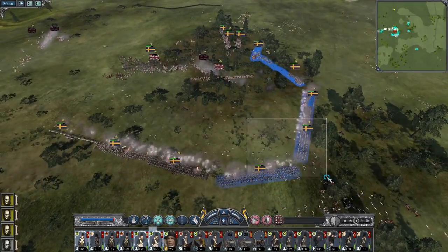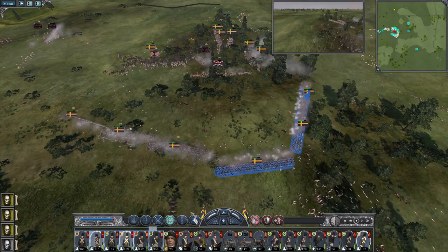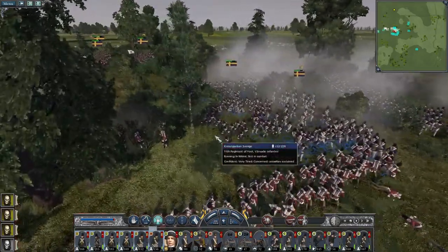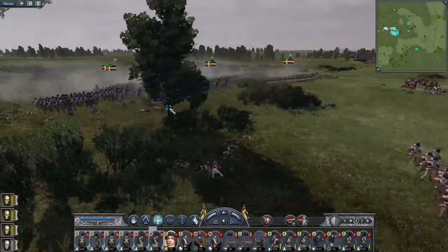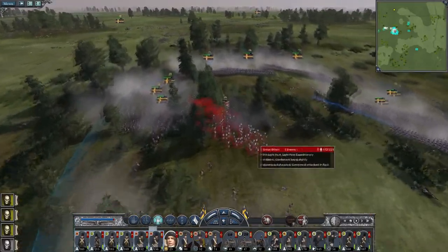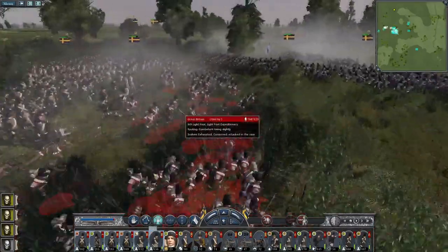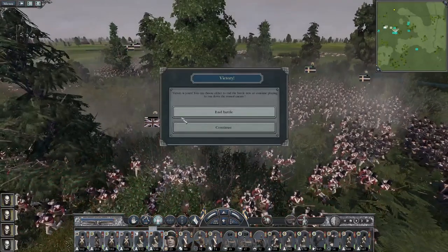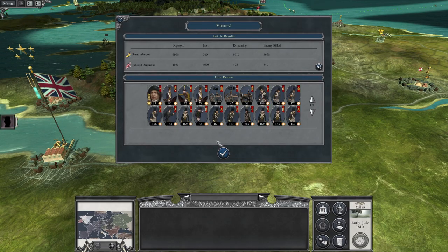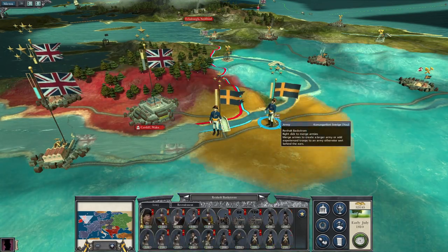New men bayonet charge the 9th. New men bayonet charge the 28th. Bayonet charge will see them off. There we go - the 28th are gone, and the 9th are also gone. Excellent. The British forces guarding Cardiff have been shattered. Only 500 men left to defend the city. Some new men - get off the bridge, Mr. Backstrom. We lost 194 men.